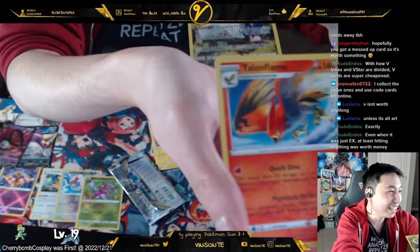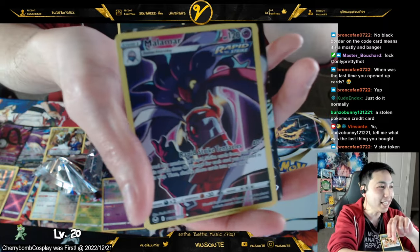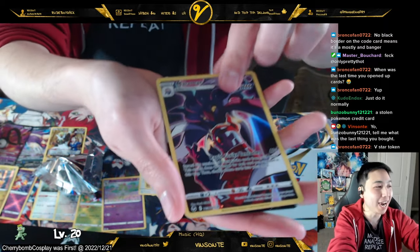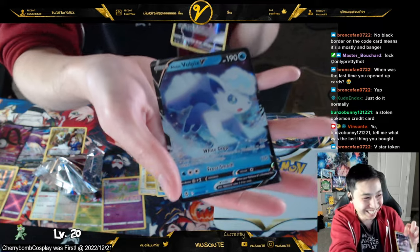Wait, did it open in the wrong order? That was the wrong order. All right — Talent Flame, Talent Flame, Sandile, and then oh, what's this? I don't know. Wait, there's another card behind it — we got the booster pack card!